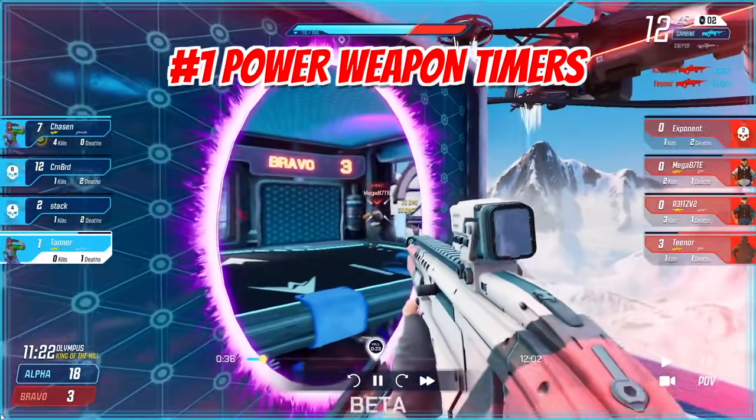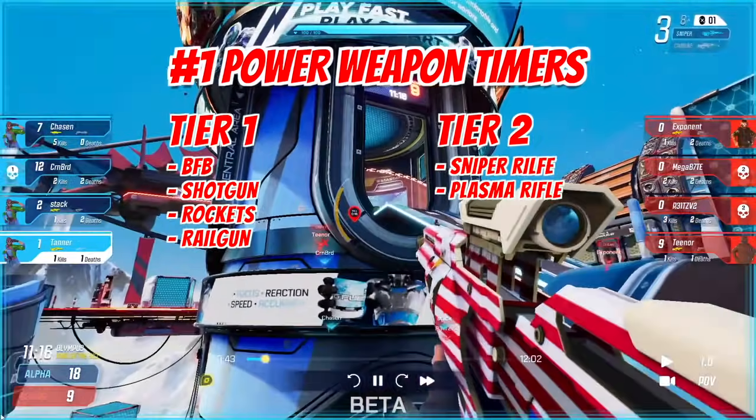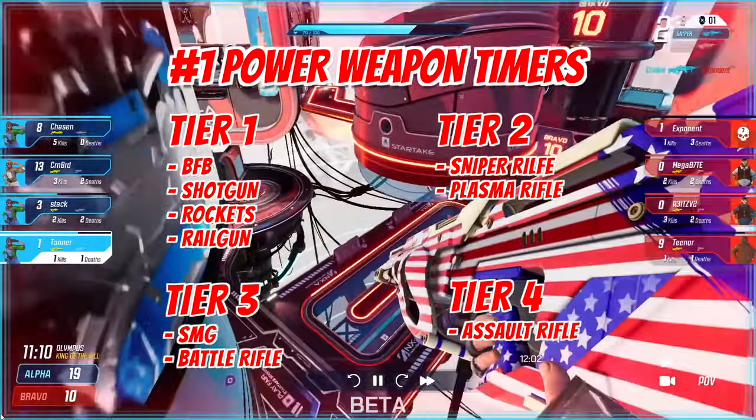I like to break down power weapons into four different tiers. Tier one is the BFB, the shotgun, the rockets, and the railgun. Tier two is the sniper and the plasma. Tier three is the SMG and the battle rifle, and then tier four is the assault rifle.